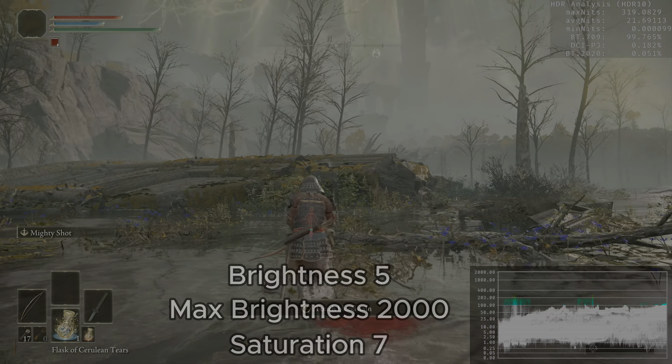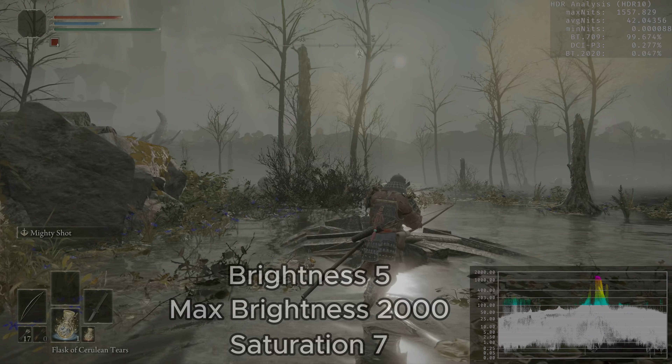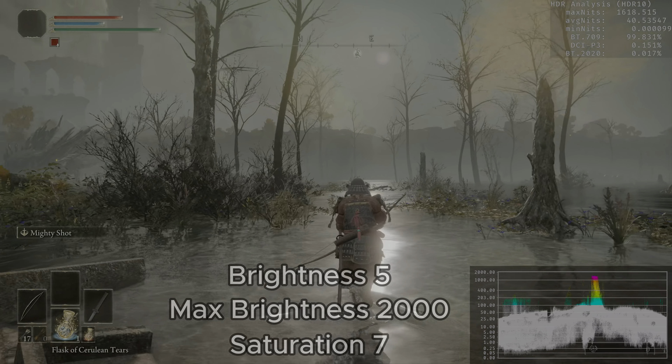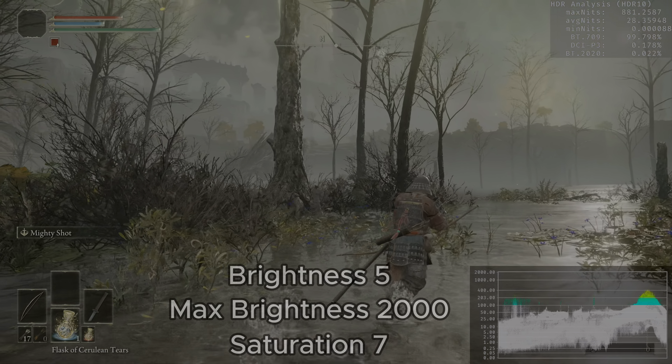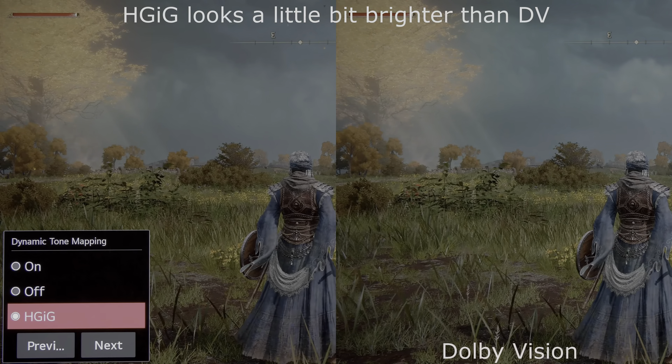My recommendation for the saturation setting is very simple: increase or decrease this value as you like it, because you will not destroy the picture. All you're doing is adding less or more color.